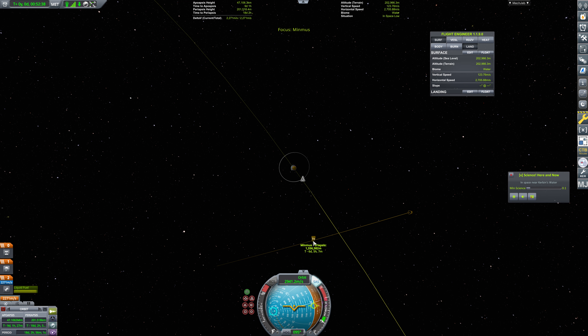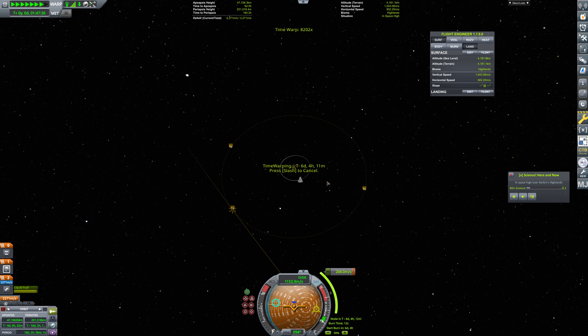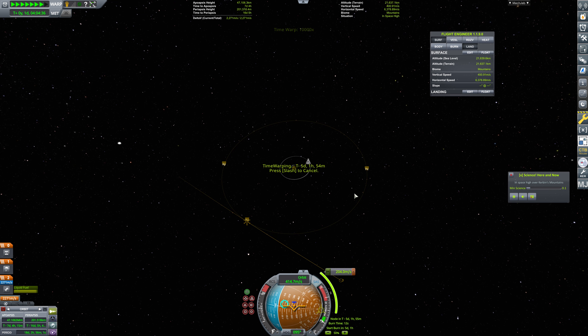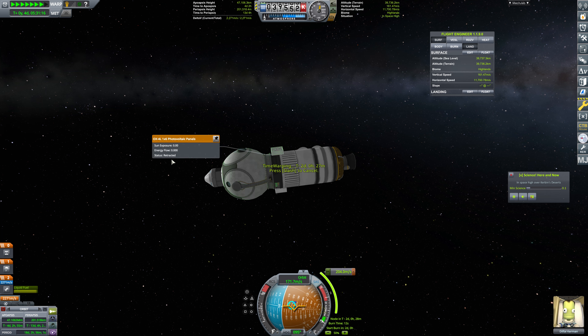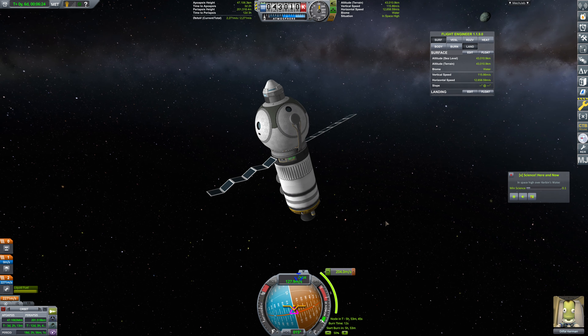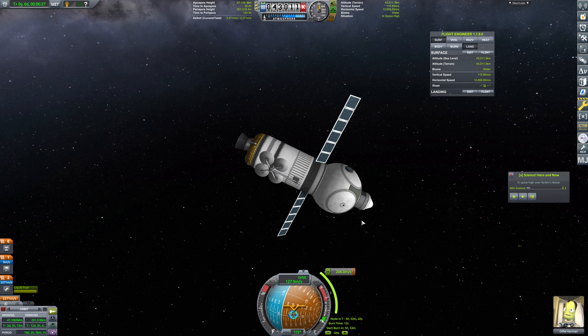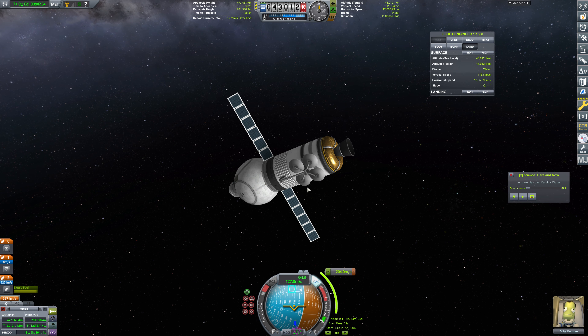Next we're just going to do a quick circularization burn here. Our inclination will almost certainly be quite different, and we'll get ourselves a transfer here soon enough. Let's head on over - that's going to be about a 12-second burn. We should probably extend our solar panels. What's our power like? Actually none - but we can extend our solar panels, that's fine. We did manage to drain all of our battery. Luckily, Dilful is here. What is this tumble? I guess SAS is off - but that was exciting. I don't know why it decided to do that.